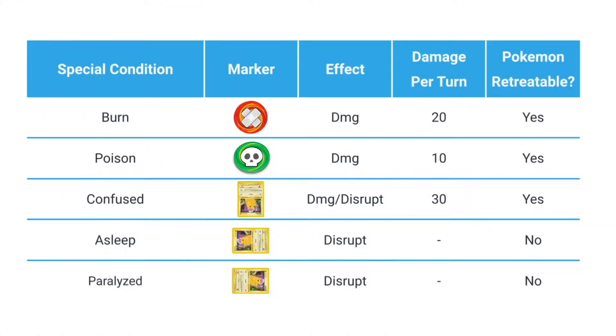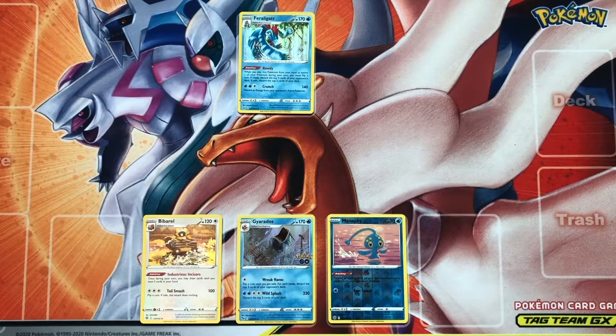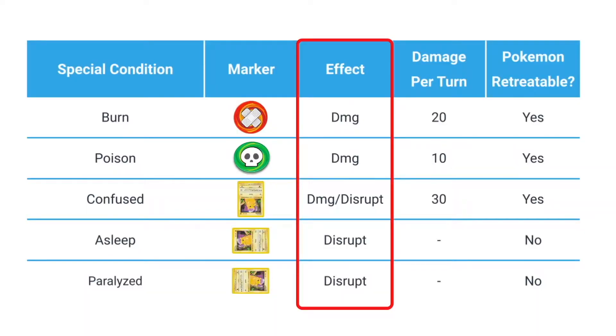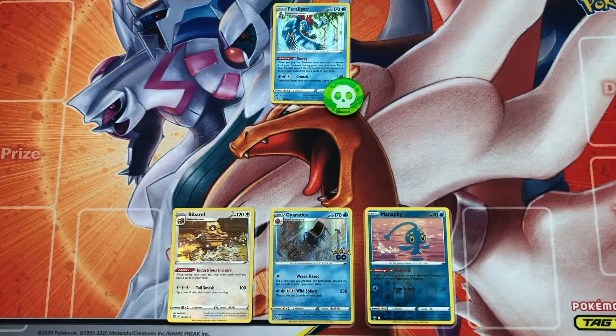There are currently five special conditions, also known as status conditions: burnt, poisoned, confused, asleep, and paralyzed. Each condition affects a Pokemon differently, but they all share one thing in common. Only the active Pokemon can be affected by a special condition, and special conditions are always disruptive or damaging in one way or another. If your Pokemon is affected by a special condition, then you're generally going to have a bad time.